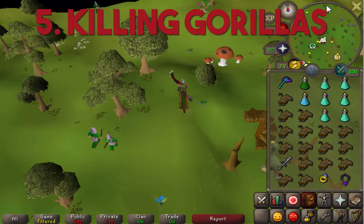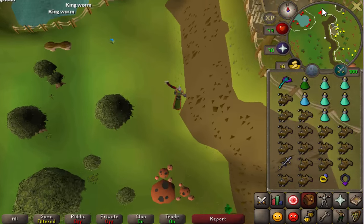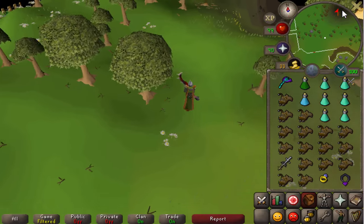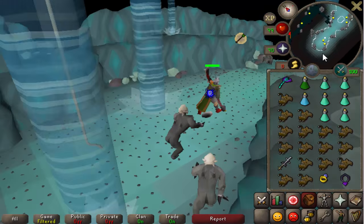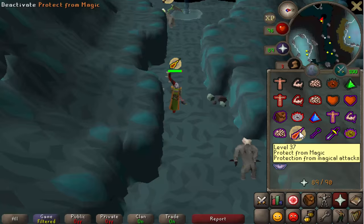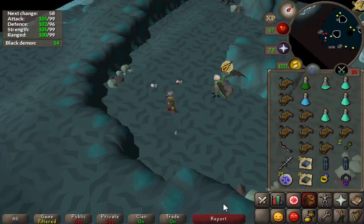Number five, killing gorillas. From the Slayer Cave you're going to want to run north, then west of the Grand Tree, past the swamp, and approach a gate — go through it. You'll see a gravestone to the right of the gate that shows how many Demonic Gorilla kills you have, though it was released a week late so it won't be accurate in terms of kill count. Run up the stairs and I go to the far southwest because there are more people there, which means the gorillas have less chance of being aggressive.